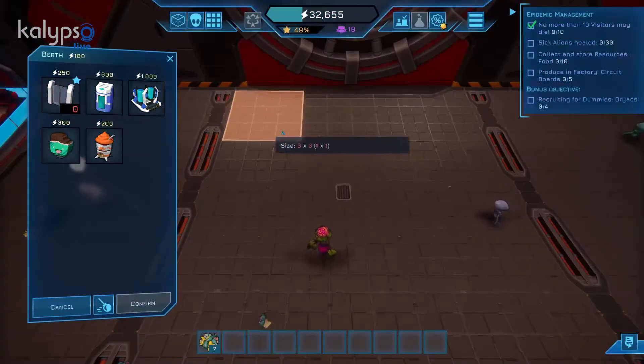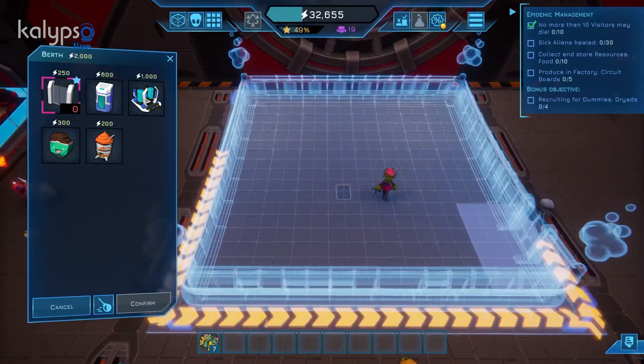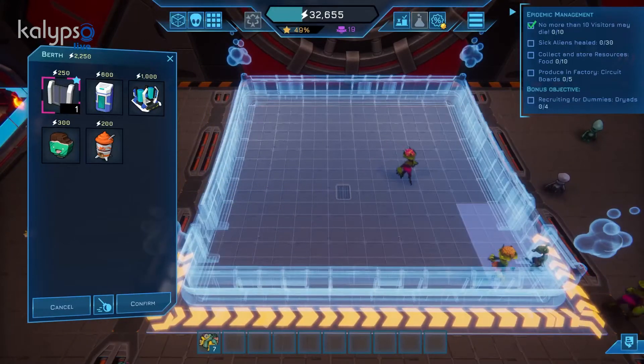Let's build a berth together. Choose a starting corner and drag the berth to the desired size. Now select the number of doors and their position. Now we can equip it.